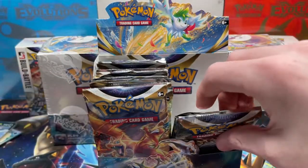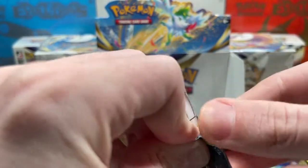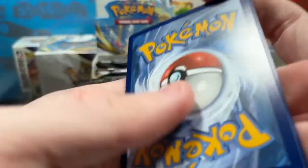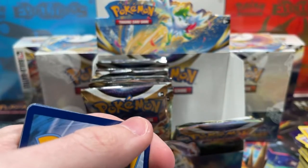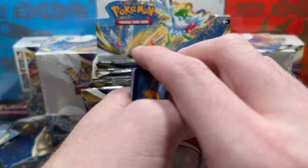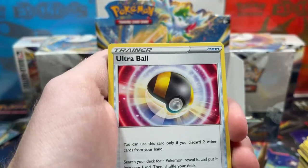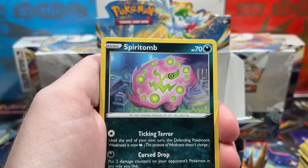You can open a pack and get something as a holo, ultra rare, or rainbow rare, but you can also get something as a reverse because of the trainer gallery cards in the set. You can look at the codes — the black border ones will have a pull and the white border ones won't. But since character cards come in as reverses in Brilliant Stars, you can still pull something good on a white code.